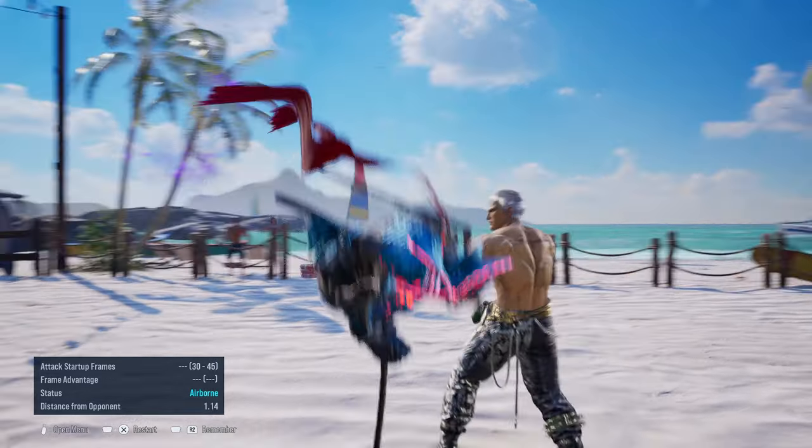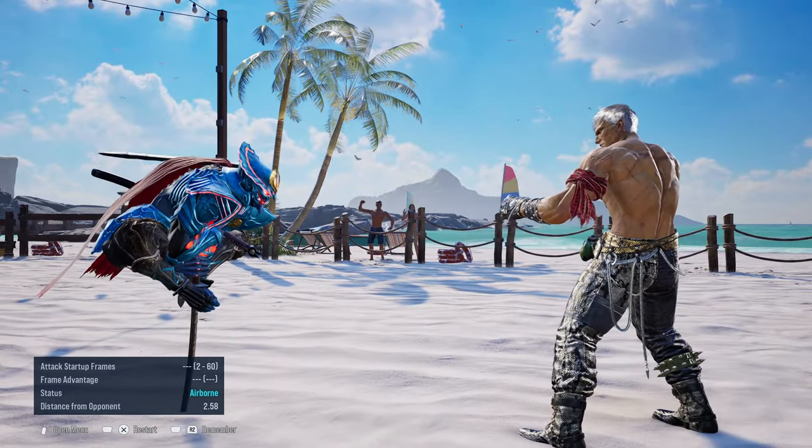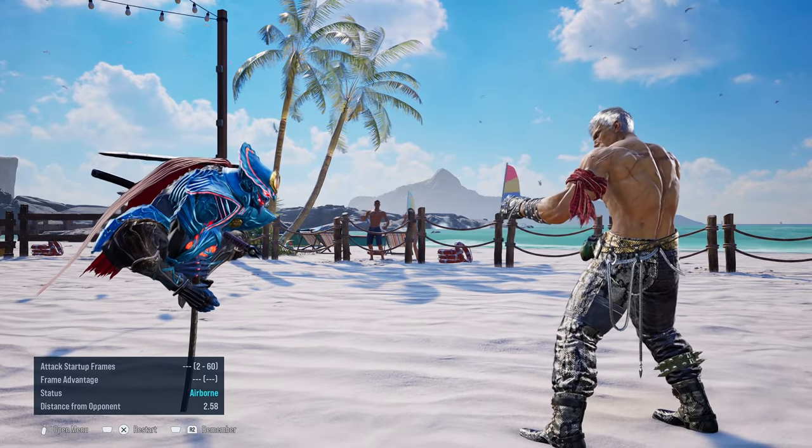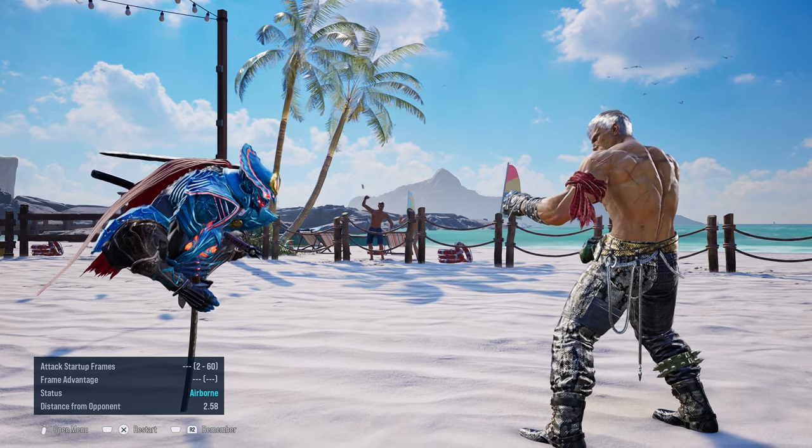Or either just jumping against your opponent as well. And by pressing down, you can even duck some mids depending on the mids. It's not exactly like Xiao Yu's AOP, but it acts somewhat similar.